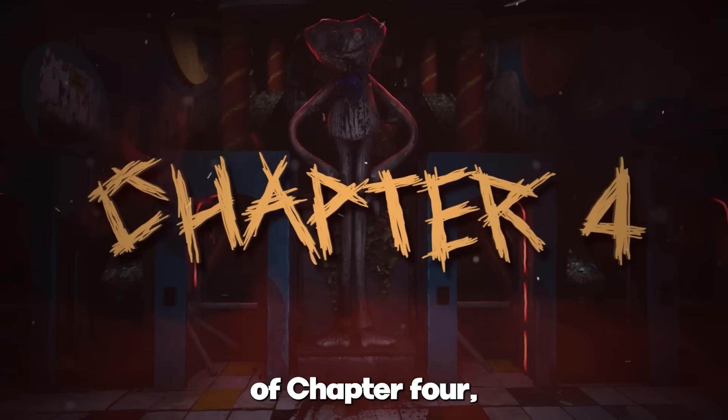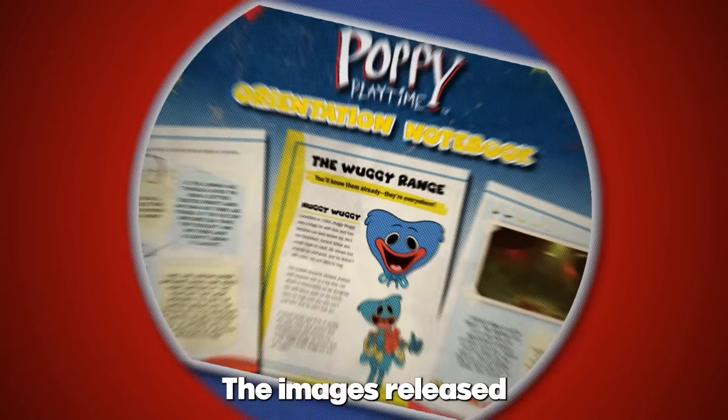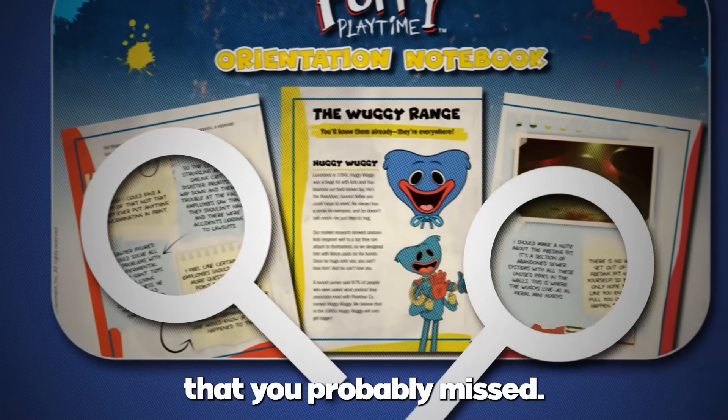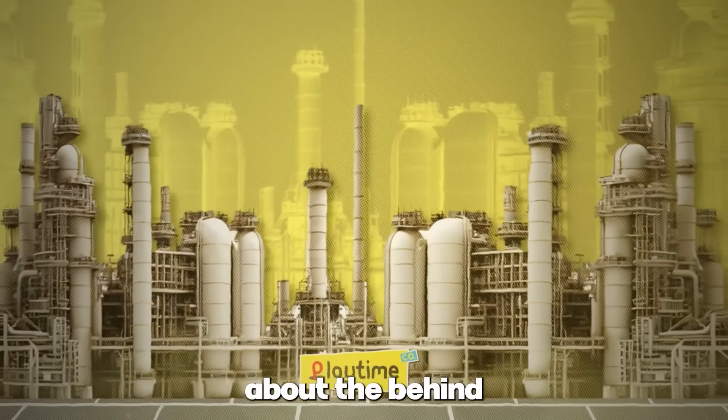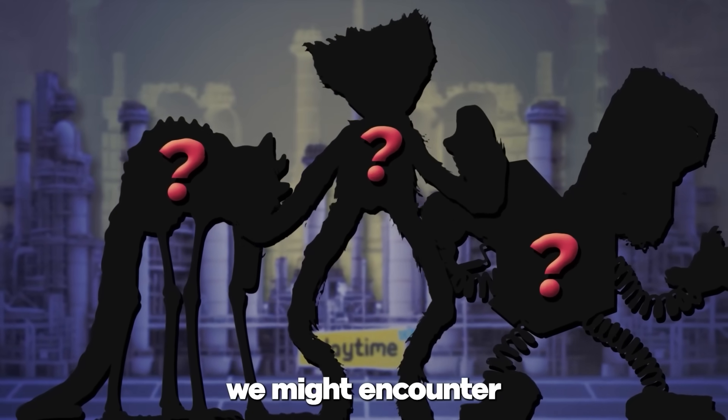With the inevitable release of Chapter 4, Mob Entertainment has decided to tease us with some information. The images released for the Playtime Orientation book have some secret clues that you probably missed. These clues not only provide hints about the behind-the-scenes of Playtime, but also hint at some future enemies we might encounter.